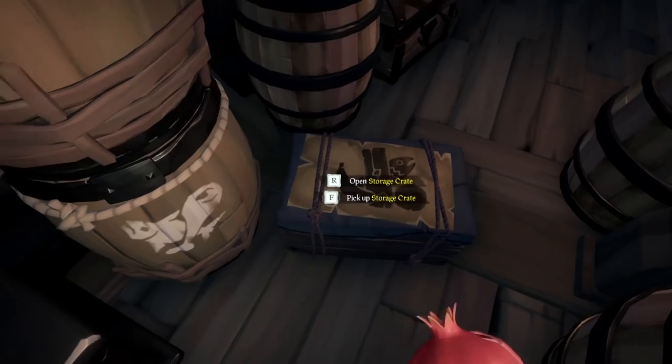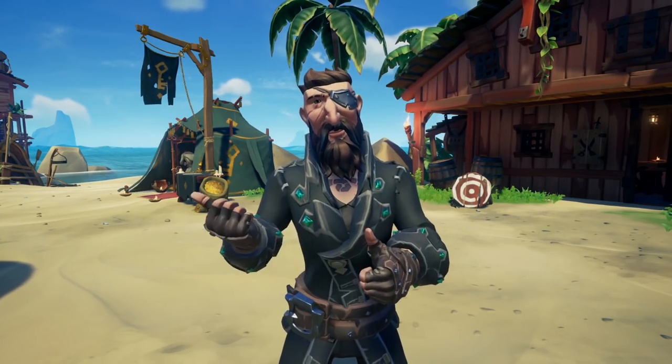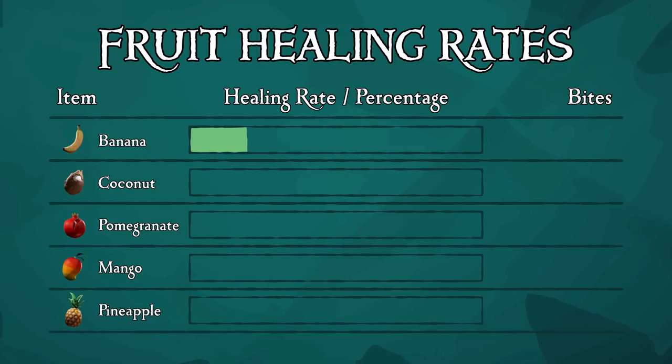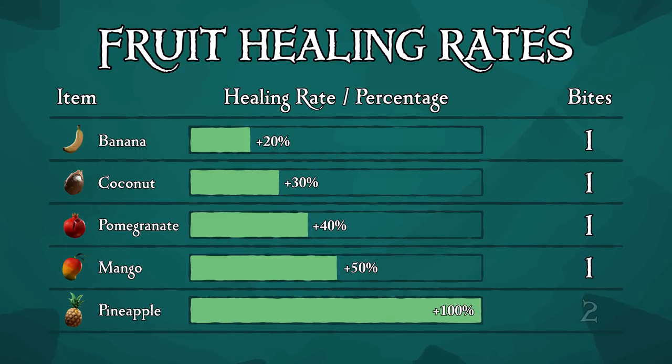Speaking of food, here's what it looks like in Sea of Thieves — I will make these charts available in the description below. Fruit: a banana has a health recovery of 20%, coconut is 30%, a pomegranate is 40%, a mango is 50%, and a pineapple is 100% with two bites.